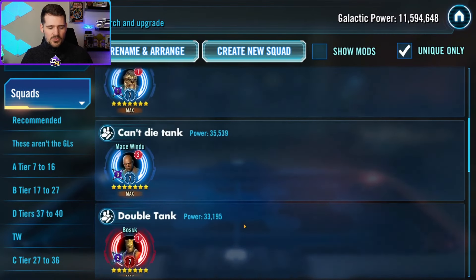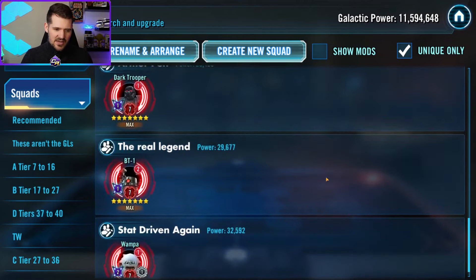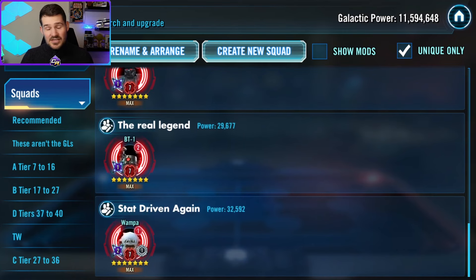Overall, those are 10 characters that are underrated at Relic 7 — most people don't have them there simply because they're not requirements and aren't seen as must-have legendaries. Thank you for watching, let us know in the comments which ones you think we missed, and until next time, stay awesome.